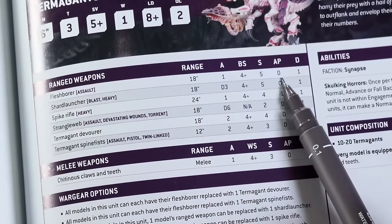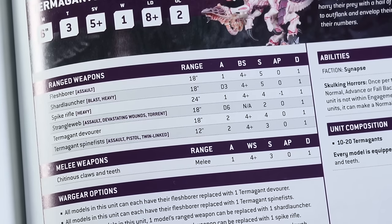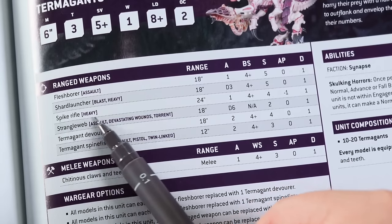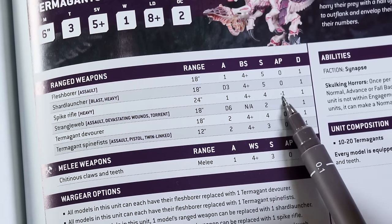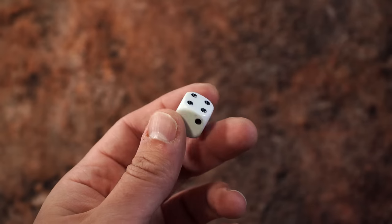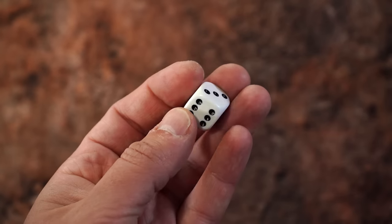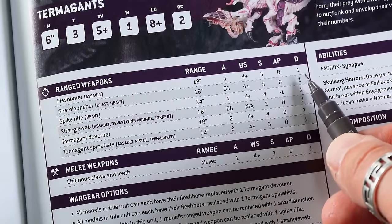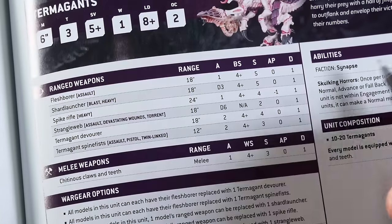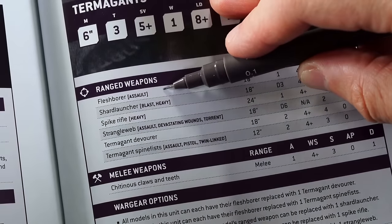AP stands for armor penetration. Some weapons are designed to penetrate or bypass armor, so they have negative values that apply to the target's armor save. For example, an AP of -1 makes the save roll more difficult by one point — if your armor save was 4 or more, you'd need to roll 5s. If it were AP -3, you'd need to make the save three points more difficult, potentially making it impossible. Finally, D means damage — the number of wounds inflicted if the opponent fails their armor save.